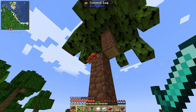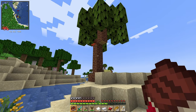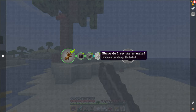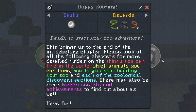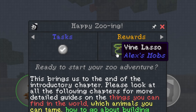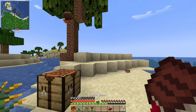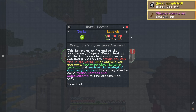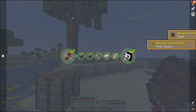Don't click Coco — Coco, guess what, we are gonna name you! I think I need an anvil though — that's probably why we need the iron. I will be back for you. Oh, there are so many Cocos — I love you Coco! This brings us to the end of the introductory chapter. Please look at the following chapters for more detailed guides on things you can find in the world, which animals you can contain, how to go about building your zoo, and each of the zoological discovery sections. There may also be some hidden secrets and achievements to find. We get a cage, a vine lasso, and a lead — we completed the first 'starting out' progression!